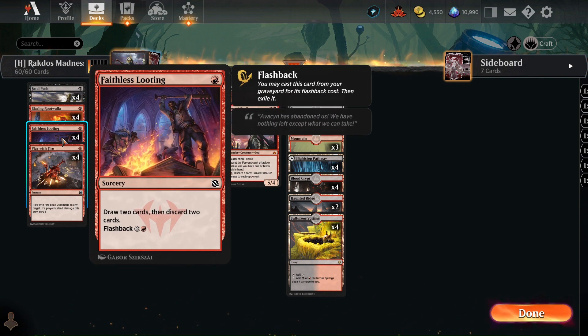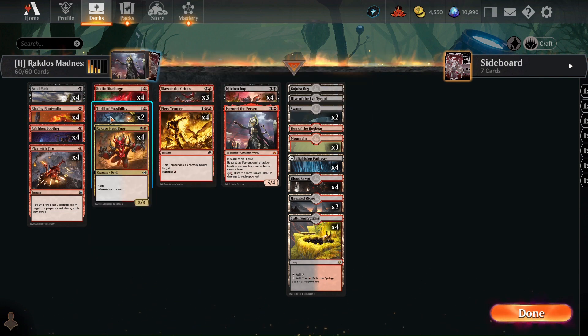We rely primarily on Faithless Looting, Thrill of Possibility, and Rakdos Headliner. Other than that, we usually use burn spells to either pick off the creatures on the opponent's side so we can clear the way for attackers, or to basically go face and burn them down. That's it — I hope you enjoy the gameplay.